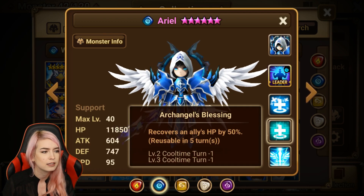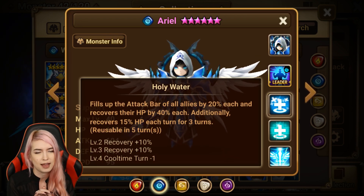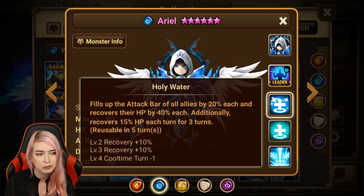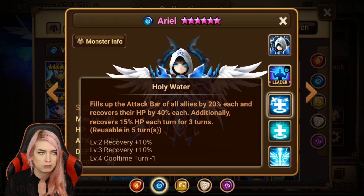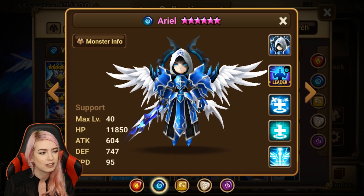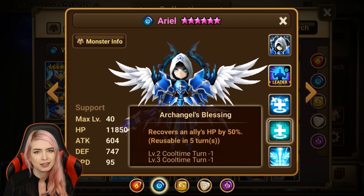He was a unit where you'd be like, 'oh, he's got the double heals.' His third skill recovers an ally's HP by 50%, fills up the attack bar of all allies by 20%, and recovers their HP by 40%. He also had that continuous heal added in for three turns. But at the end of the day, that's all he is — a healer. If they have unrecoverable on it, it's not gonna work.